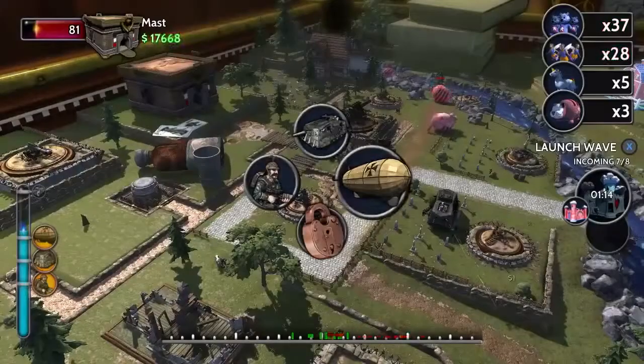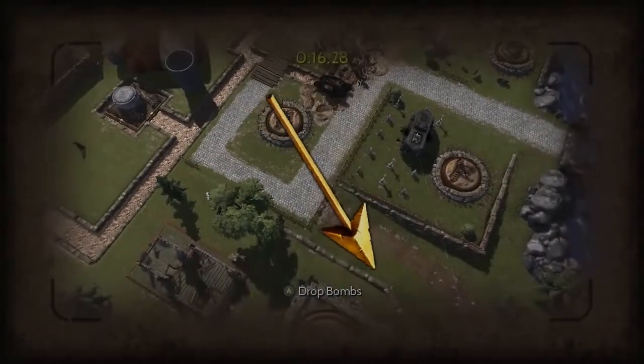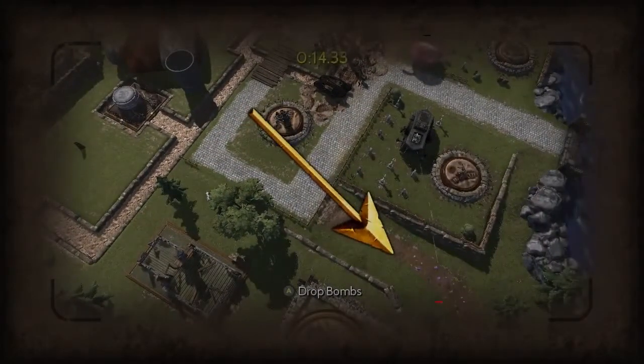You'll also select a barrage that your heroes will take with them into battle. Barrages are your ultimate attacks that require a lot of action points but are very strong.